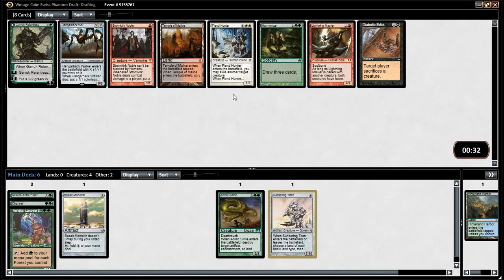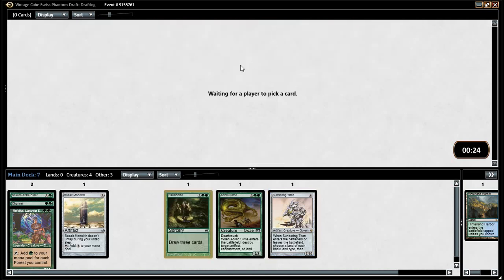Do you want Garruk Hanging Back walker? Or Harmonize? I think I want Harmonize. These are both good — I wouldn't mind either. I don't love Relentless; I think he's fine but he's not the best. And that was a glitch we encountered on Magic Online in a video, and that glitch was fixed.